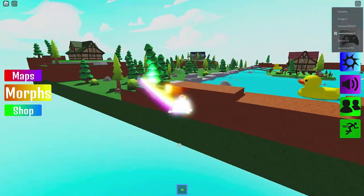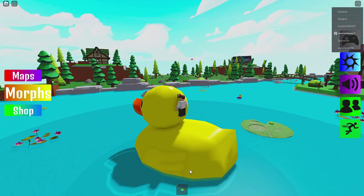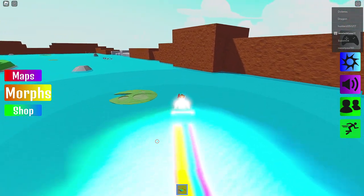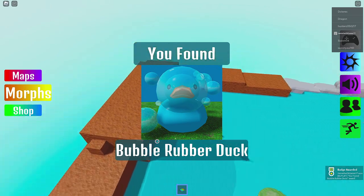Let's take off here, better look around all the edges. Look at this gigantic one right here. Can't play as a gigantic rubber duck morph? I see a frog — there we go, we got Frog Rubber Duck. These look fantastic. Water Rubber Duck. I see something over here splashing around — Bubble Rubber Duck.